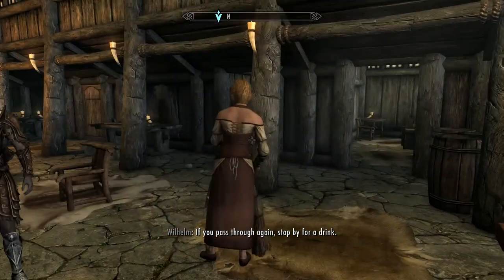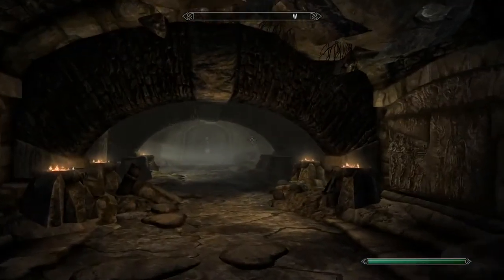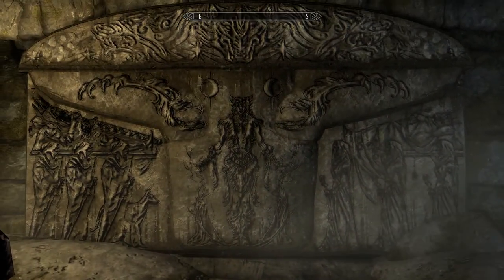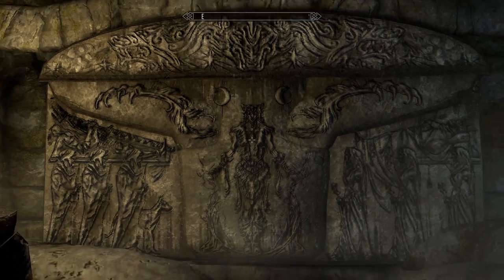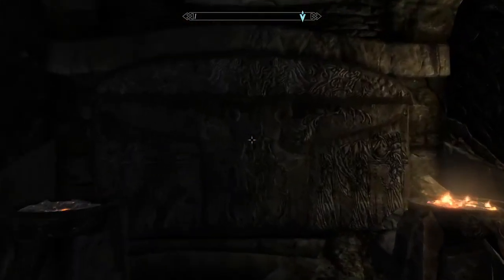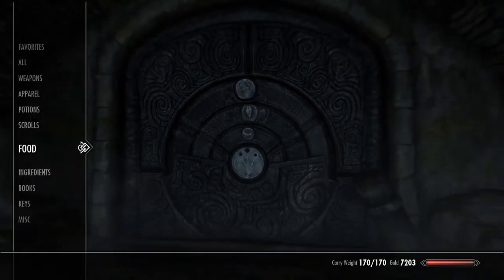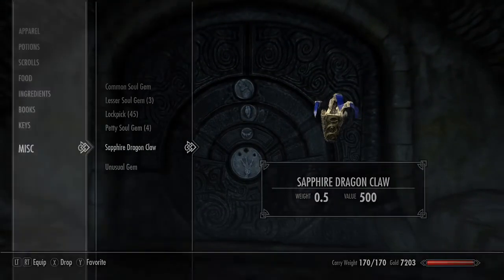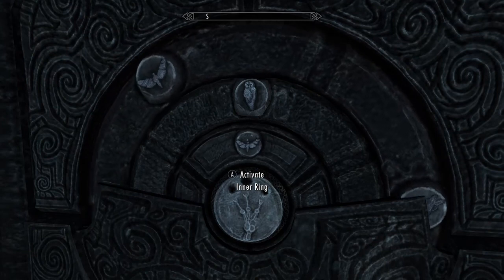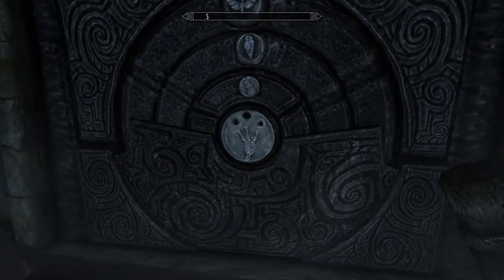Now, unlike Wyndelius, we have the claw. Back into the barrow at the Hall of Stories. Looking at the carvings — doesn't that look like it would be the Wolf Queen? I've never actually taken the time to look at these. Are these depictions of the gods? First things first, we just need to figure out the order of operations here. We have Moth, Owl, Wolf. We don't need to change the middle one. Moth, Owl, Owl — one more spin. We should be good to open this up.